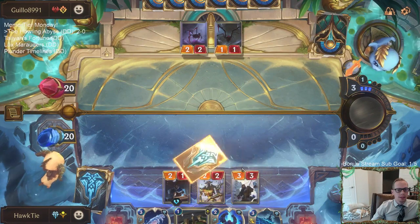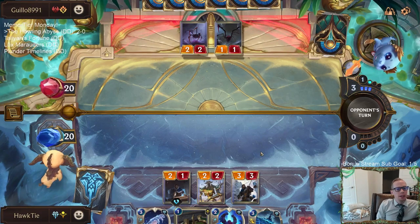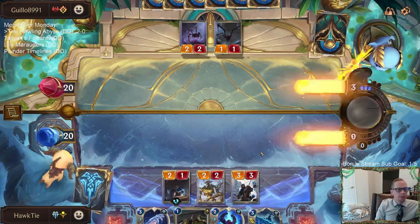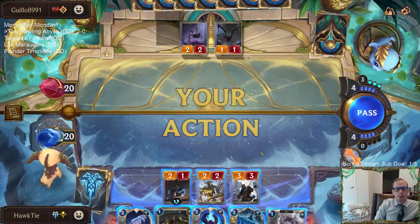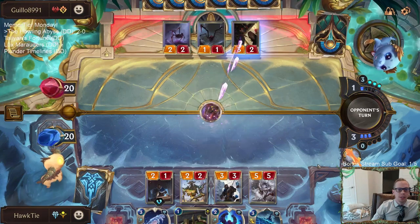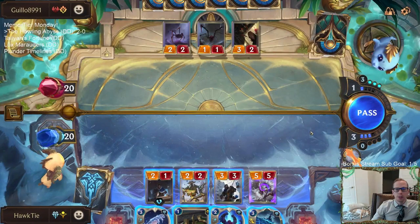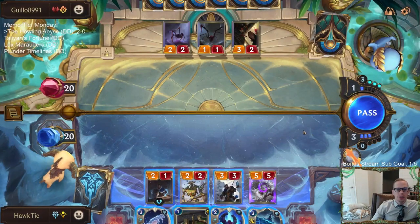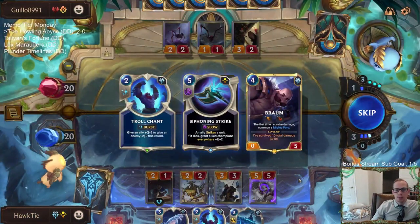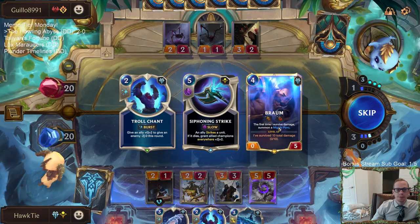I basically play all sorts of different decks. I'm not one that usually plays the same deck very frequently. I do agree that deck was really cool — I may play it again tomorrow. Starting tomorrow I need to focus on actually ranking up for qualifying for the seasonal tournament, and that could be a good choice — the Zoe Realigned deck. Siphoning Strike and Braum. Maybe the next Viscar. I just want Howling Abyss.